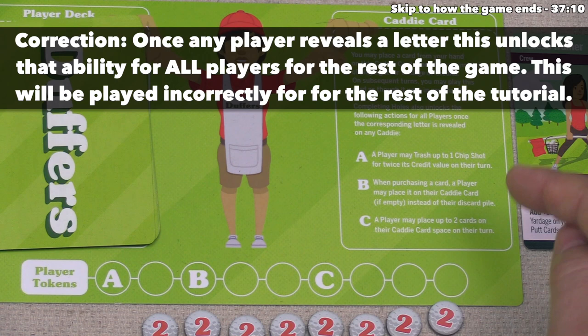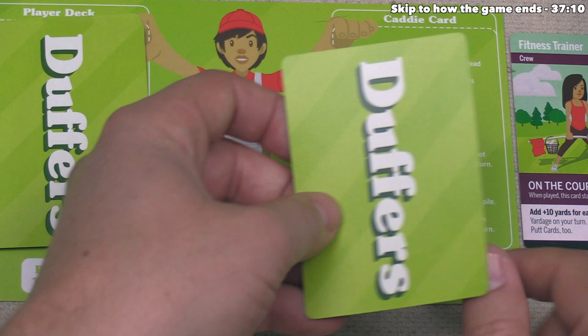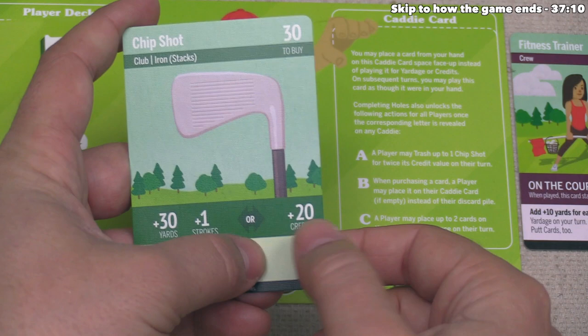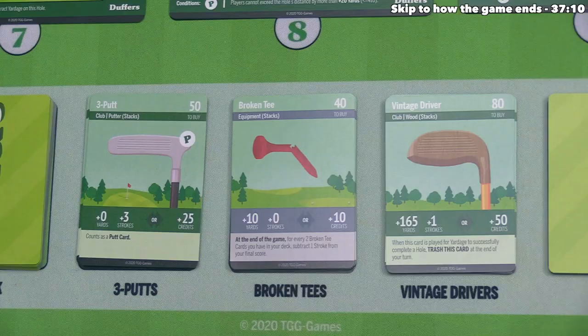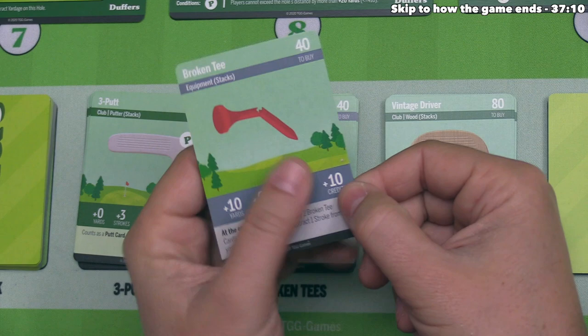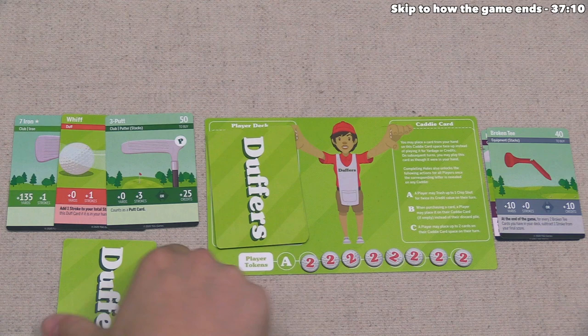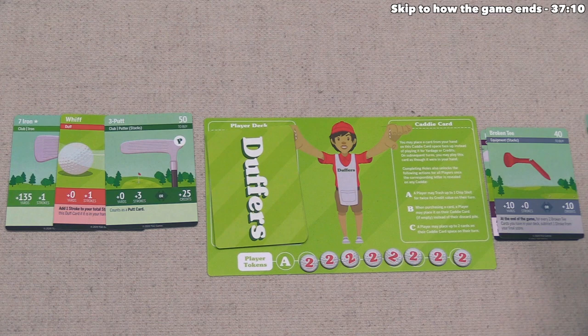Player two has only unlocked the A ability. They can trash a chip card from their hand to gain twice its credit value — they have one, and they're going to do that. The chip shot is trashed and removed from the game, and they gain 40 credits. With that, they are going to buy a broken tee. Remember, that adds yardage without strokes — not a lot of yardage, but it can also be used for 10 credits. Most importantly, every two broken tees in your deck at the end of the game will lower your stroke score by one. They add this to their discard pile, and they have one chip shot left in their hand, which they place on the caddy card spot to use on a future turn.